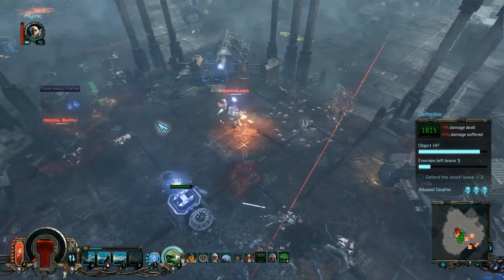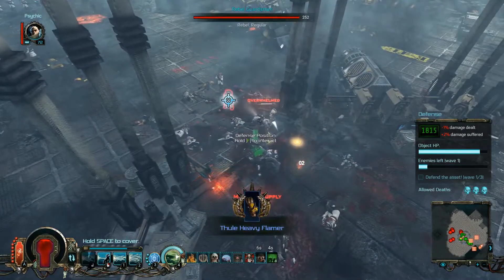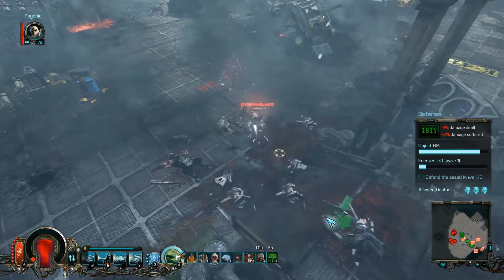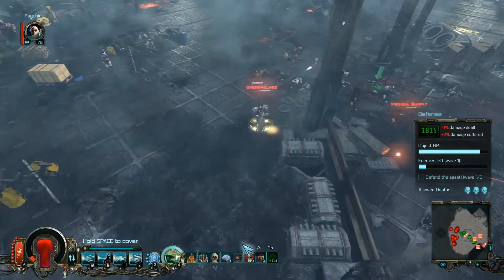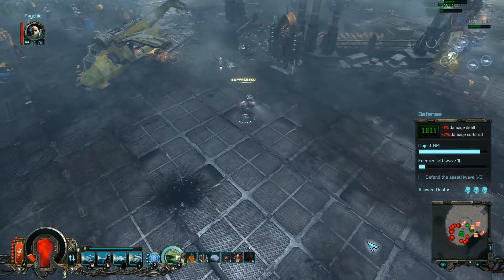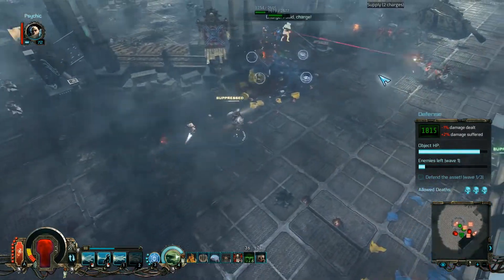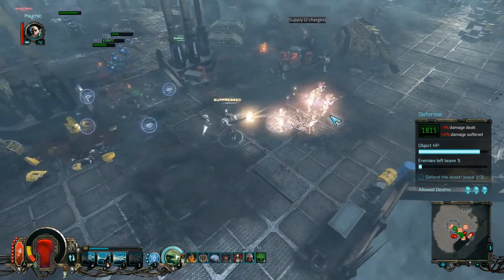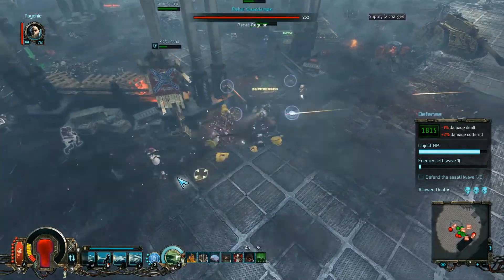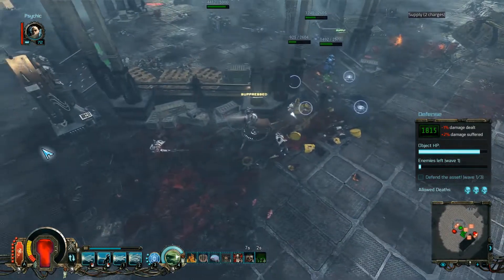These are gone. That is nearly the end of this wave. I would like to know where the rest is — the last couple of guys we have to kill. I think here we have them, so let's take them down. Just a couple of guys remain. I don't know where exactly they are, but there are two enemies.